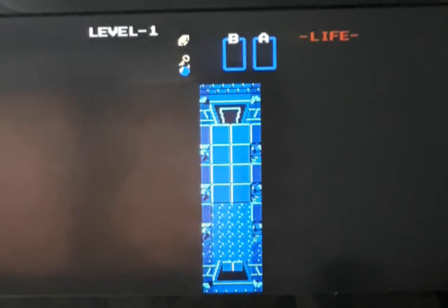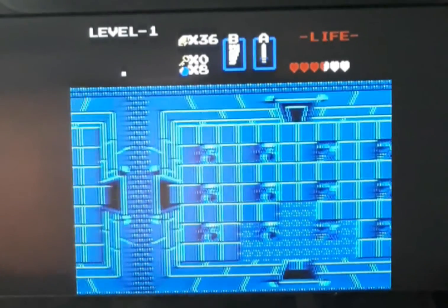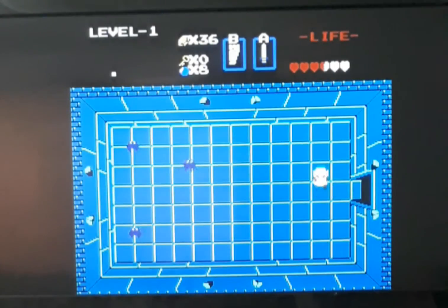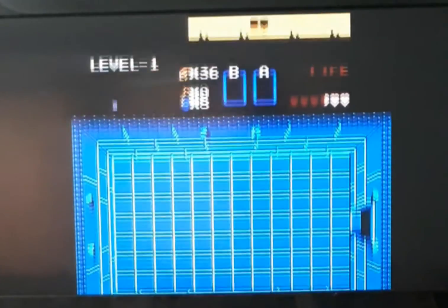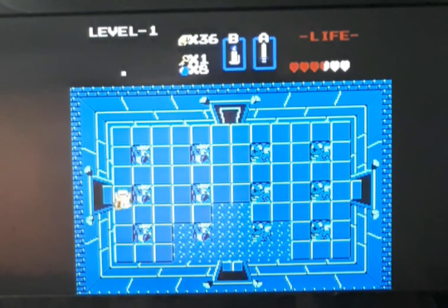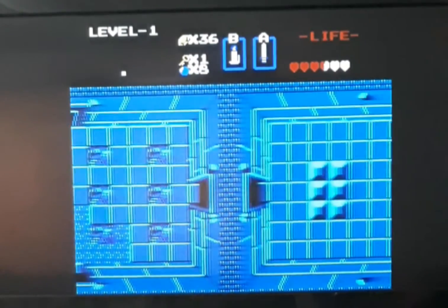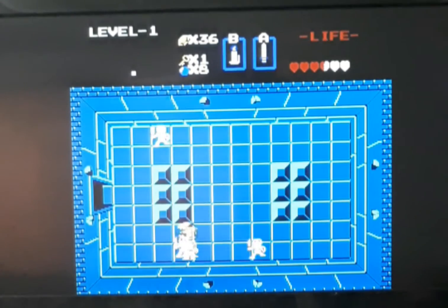Alright, here we go — Dungeon number one. First we're gonna go to the left, it's gonna be three guys. Get the key, go into the room all the way on the right. Same thing, we're gonna kill the guys in here and get the key. We just need to get the key, that's all that matters.